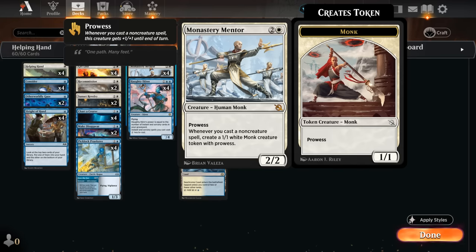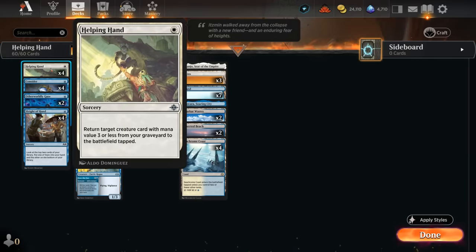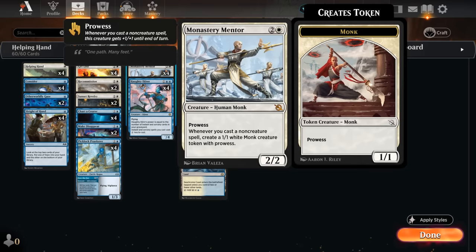What often ends up happening after you cast Monastery Mentor is that the opponent is going to take it out basically on sight, because most people know it's a pretty dangerous card to leave unchecked. That's where Helping Hand will come in handy — a one-mana sorcery returning target creature card with mana value three or less from our graveyard to the battlefield tapped. One mana to get back Mentor means we'll often have a bunch of mana untapped to cast more cantrips and get monk tokens.